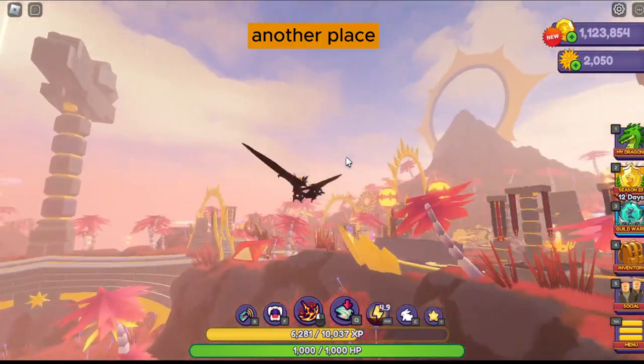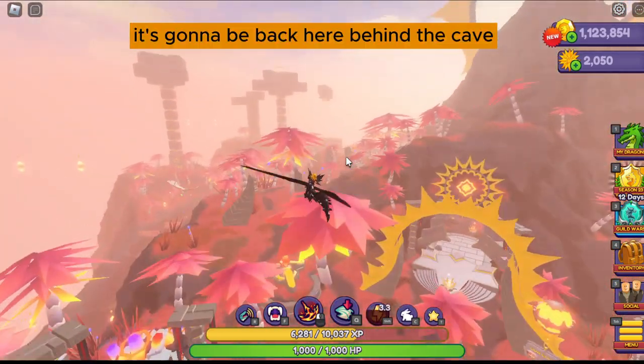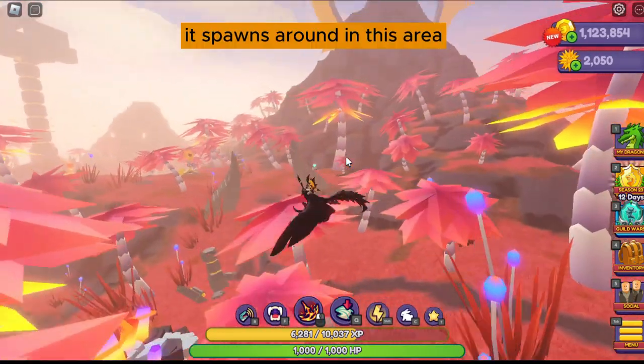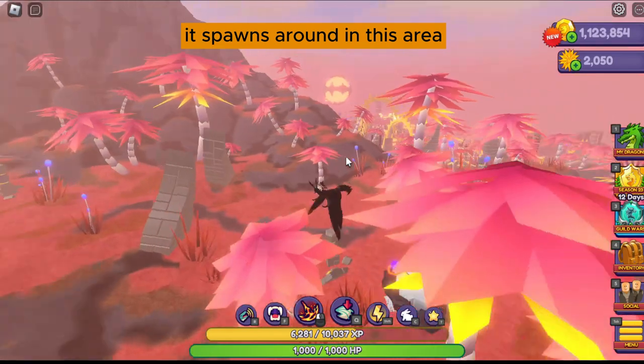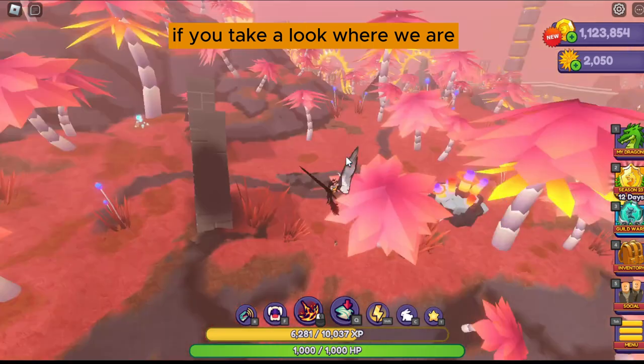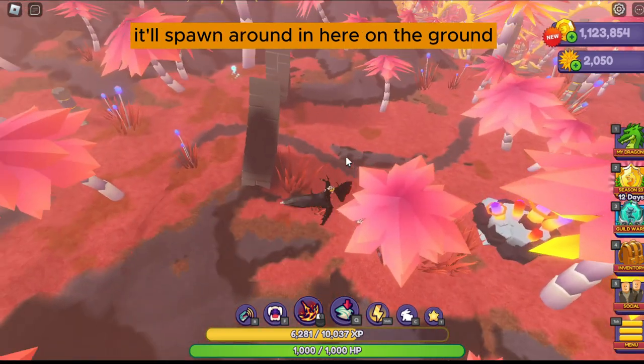Another place is going to be back here behind the cave. It spawns around in this area. If you take a look where we are, it'll spawn around in here on the ground.